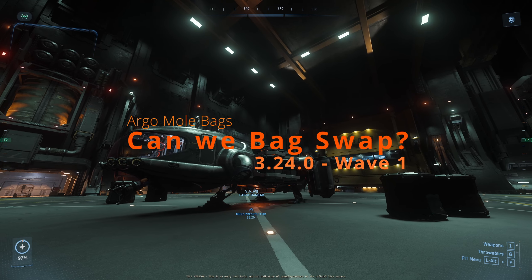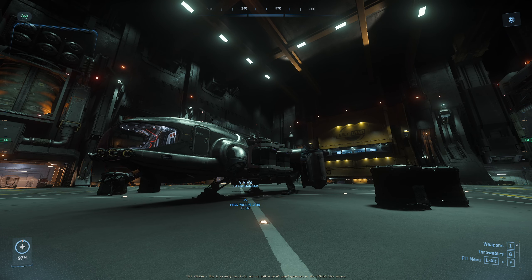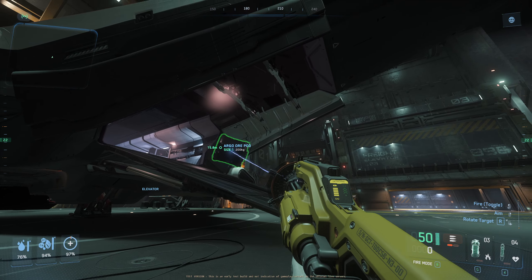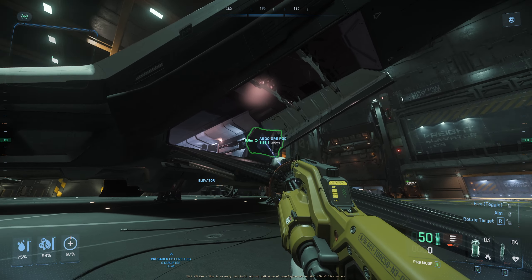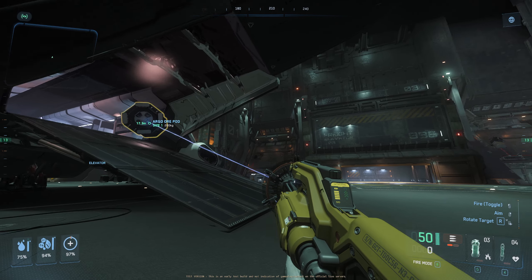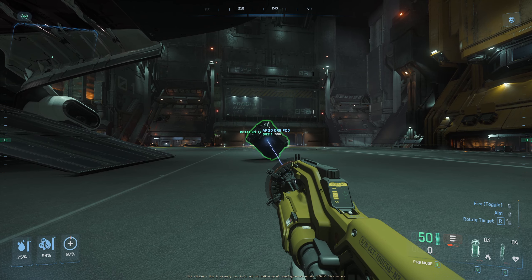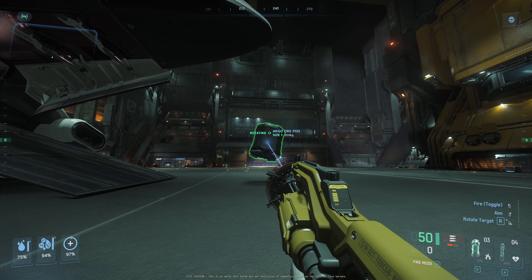Hey everybody, it's V, how you doing? So yeah, I've set the stage here. I was actually hoping to be able to take the argo pods back down to Orison, but for whatever reason I was having a hard time putting the cargo pods into the C2. There's like some kind of an invisible barrier preventing them from going in. There's this weird force field that will not let me put argo pods into the C2. I don't know what's going on — that is some funny stuff. Let me set this guy down and show you what I mean.